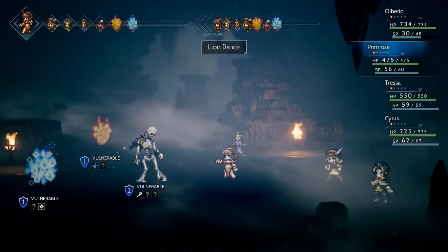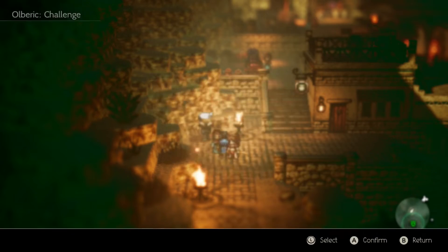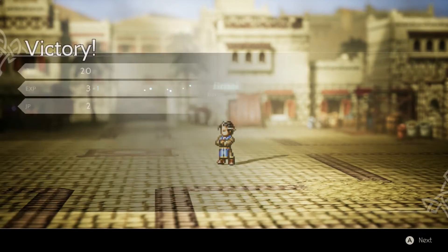Each character also has a unique skill. For example, Olberic's skill allows him to challenge people to fights — you can challenge almost anyone to a fight, including old women. Man, what a hero, going around beating the crap out of old women, old men, and children.